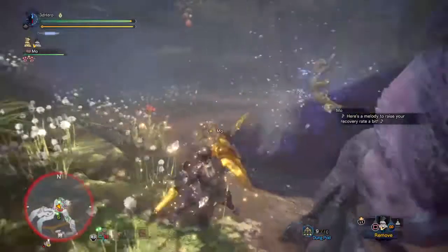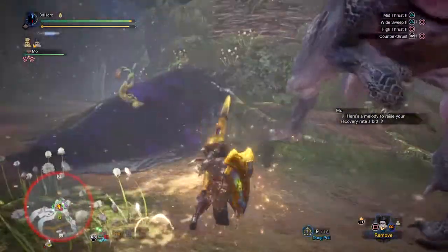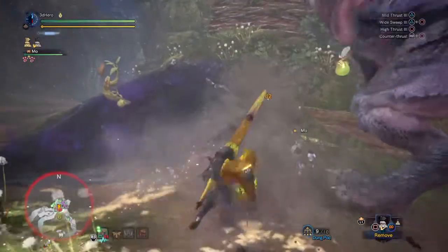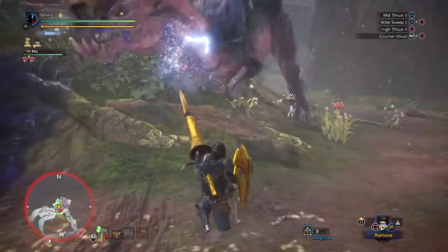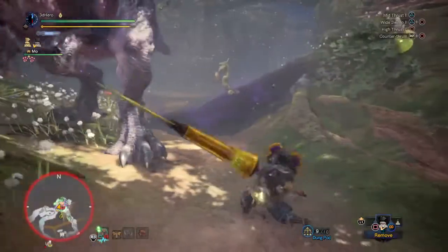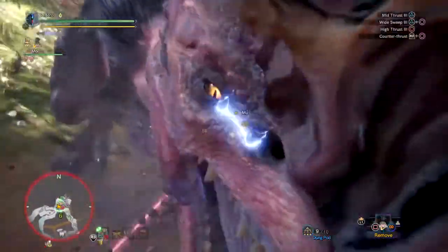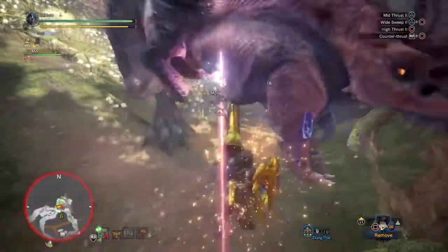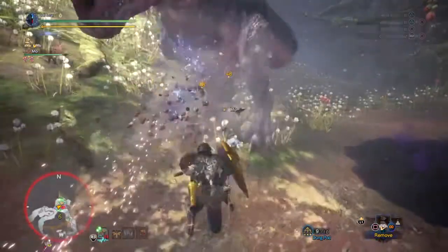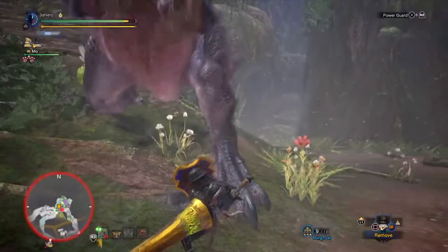So I call this set the Thunder Pyga build, as I was originally going to call it the Thor build but it just doesn't seem right calling it a Thor build when Thor uses a hammer. Anyway, it's kind of rare to create a strong elemental build in this game because of the elemental cap introduced by the dev team, and because of that, some weapons can't reach max elemental damage.